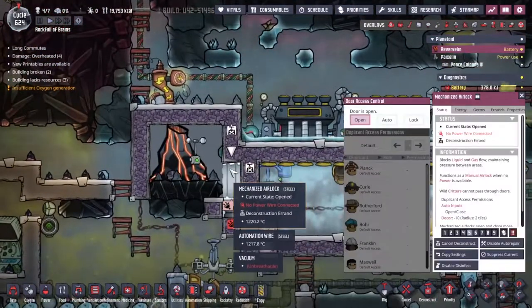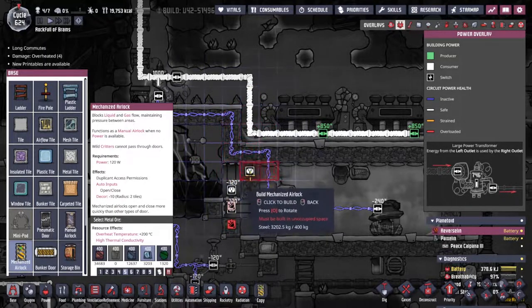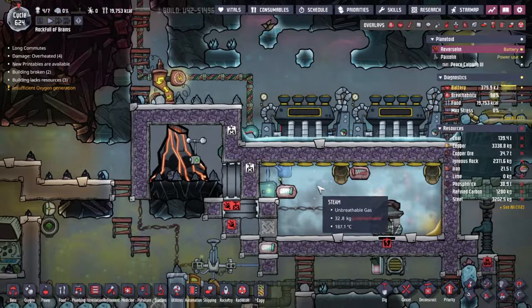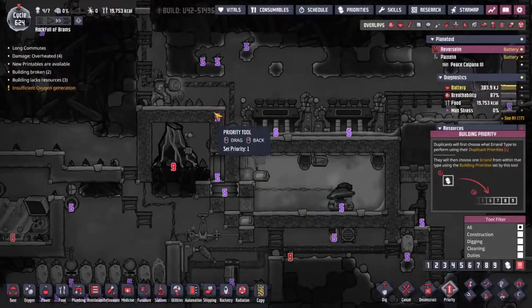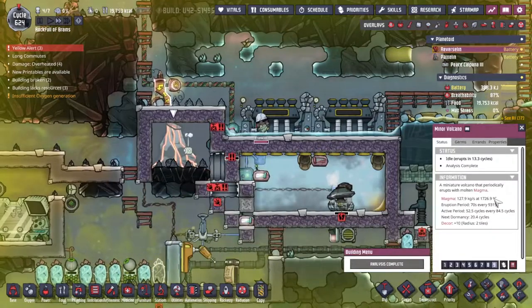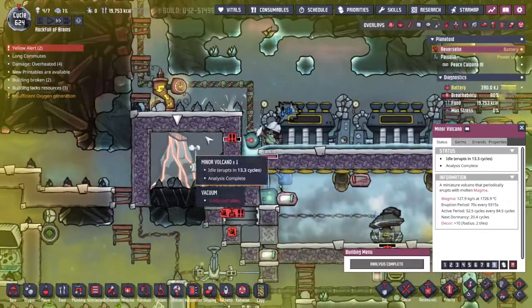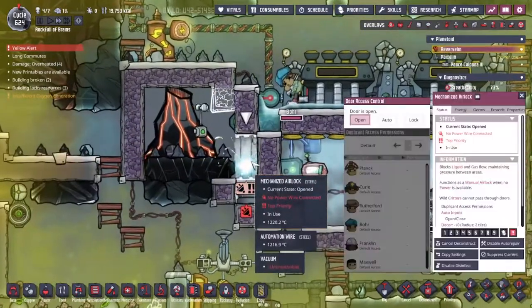I'm going to try and deconstruct this door, turn it around this way and then kind of build these walls down a little bit further, preserving the vacuum inside and the steam over this side. We've only got a limited amount of time to get this done. This volcano will become active again in 13 cycles, so get used to the sound of the alarm because it's going to be there for a while.